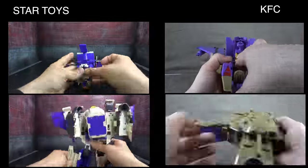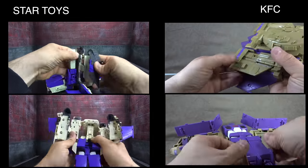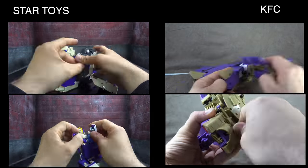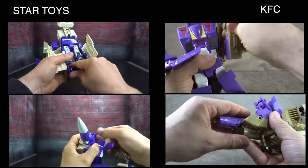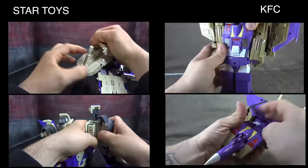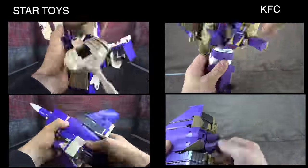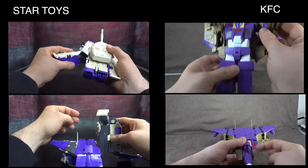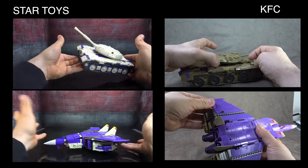For transformation: the Star Toys moving between both modes is surprisingly smooth. There are a few points requiring effort, but once you've figured out one mode the second is very intuitive. The Dicka is much more frustrating and came from a KFC era where things were more frustrating in general — going through the motions this morning reminded me of a number of spots that hang you up or don't move as smoothly as you'd like. Star Toys takes the transformation point.